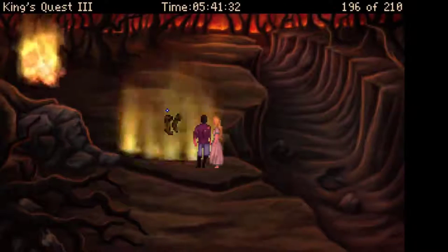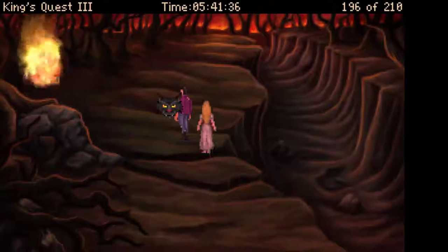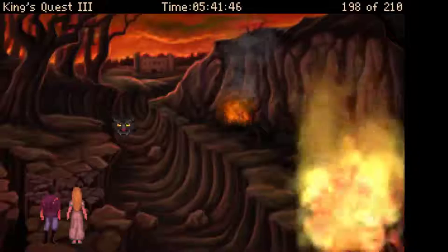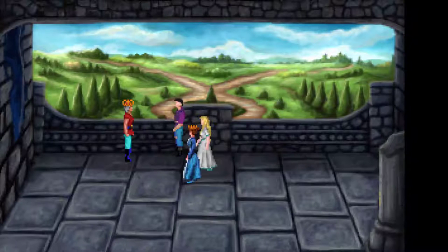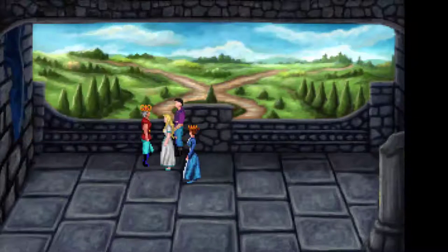In this episode of King's Quest 3 To Air is Human walkthrough, Alexander and Rosella make their way to various ordeals before making it home to Mom and Dad, King Graham and Queen Valance. In this conclusion of our adventure, stay tuned.